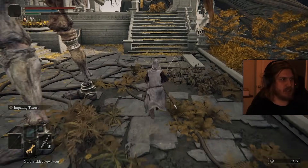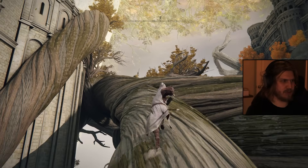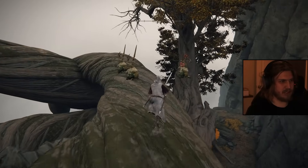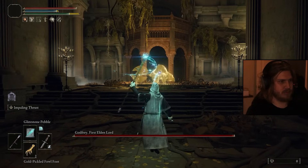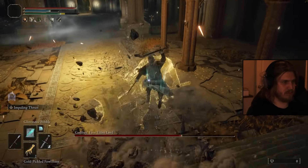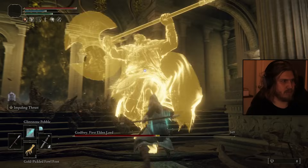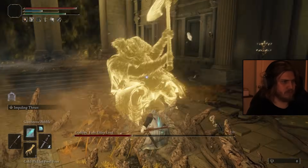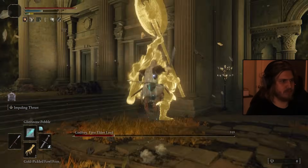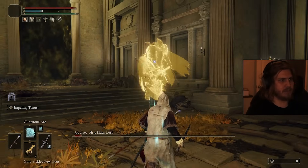For talismans we have Radagon's Icon, Magic Scorpion Charm, and Radagon's Soreseal. I want to keep all of these. What else would boost our damage? Marika's Soreseal would increase damage but also increases damage taken even more — I don't think that's a good idea. Didn't start great but we cleaned it up. Not how you start, it's how you finish.